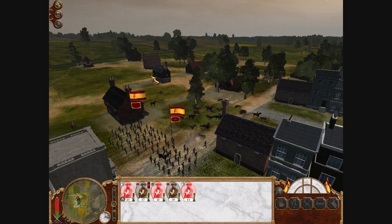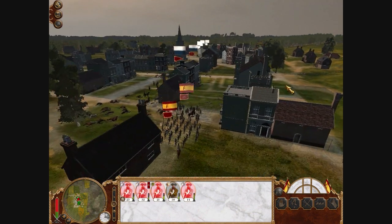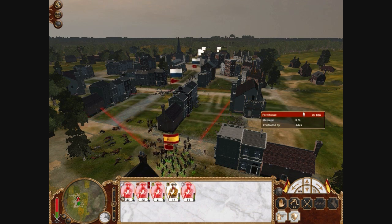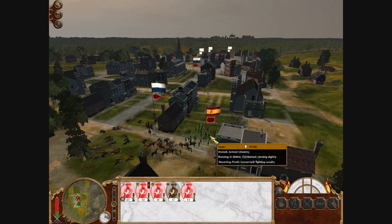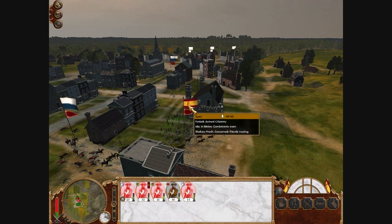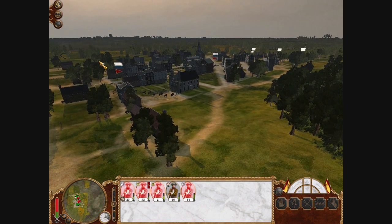But these two regiments that are left are still hanging on — they're not routing yet. One's starting to waver. And they're routing. We have one regiment left. I'm gonna run them into this building before anything can get to them. They're pretty brave not routing yet — it's really good for armed citizenry. I would've thought they would've wanted to route by now.